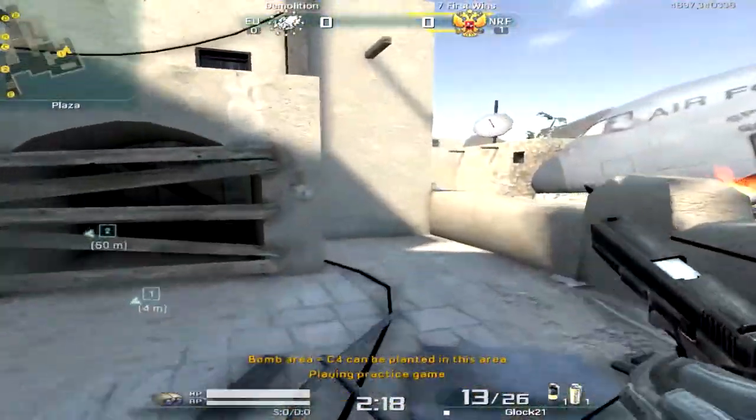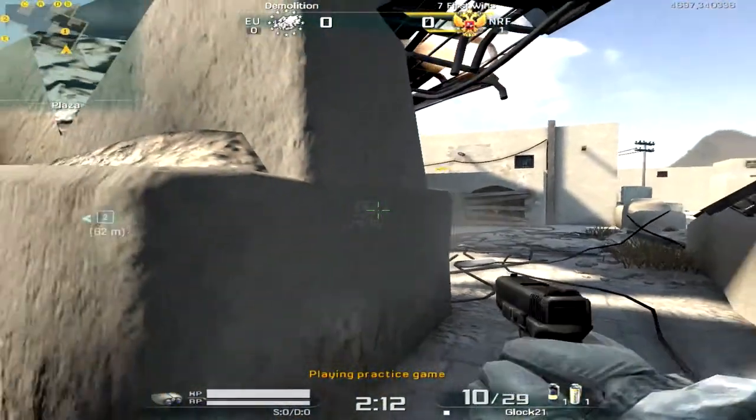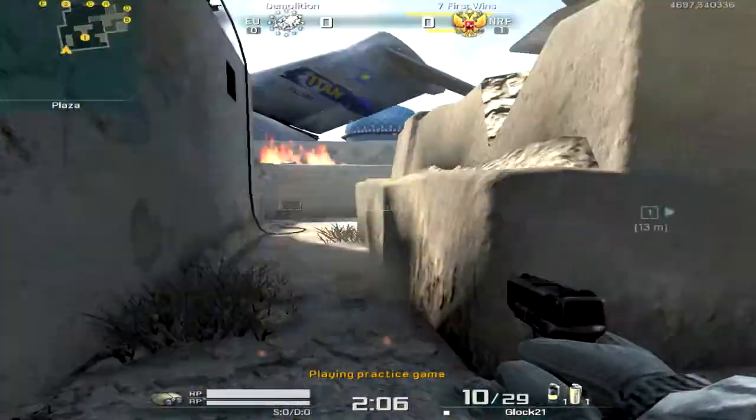Let's do the do's and don'ts — this is definitely a don't. Do not sit there. This is a nade spot. This can be a nice spot to six; you get a nice peek at window there and you can cover your teammates at a pretty hefty angle here.